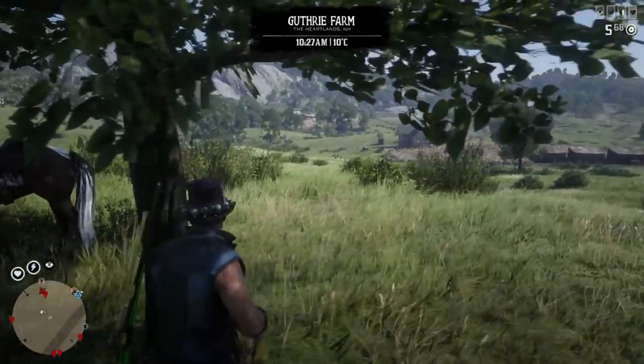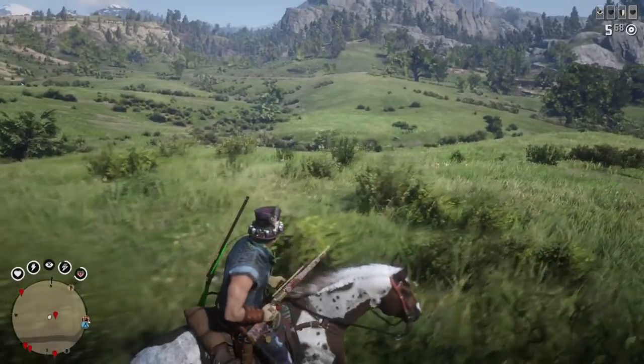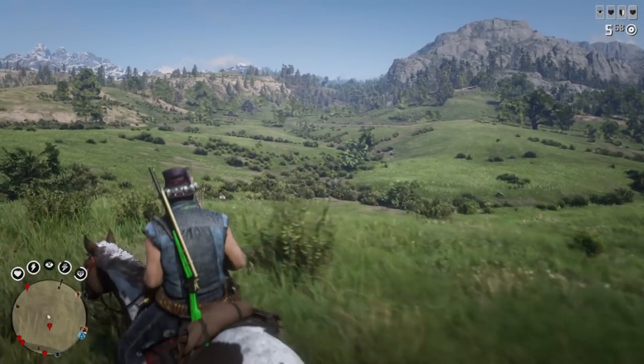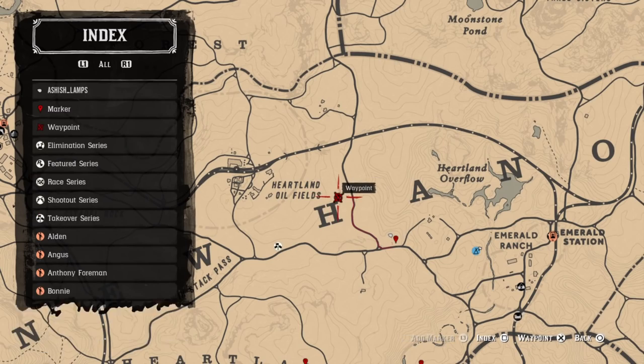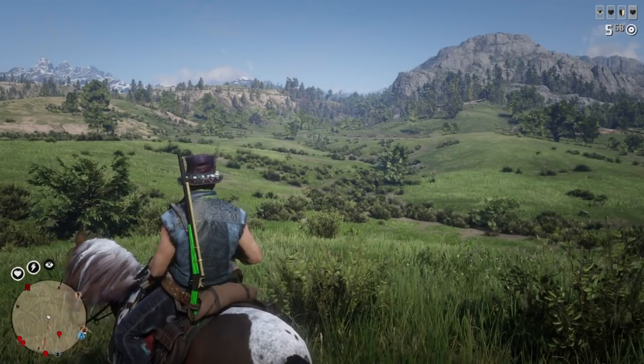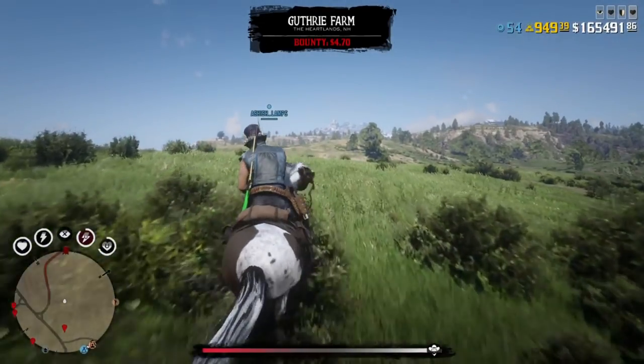Three of these spots are treasure maps on trees and two of them are random NPC encounters. This is the best treasure map video I've done to date because I got both types — the tree location and the NPC encounter, as you'll see in the video.